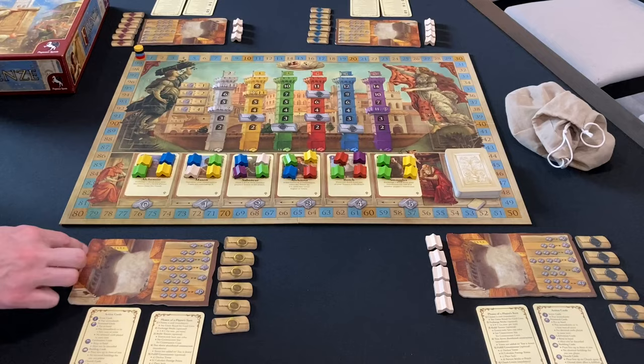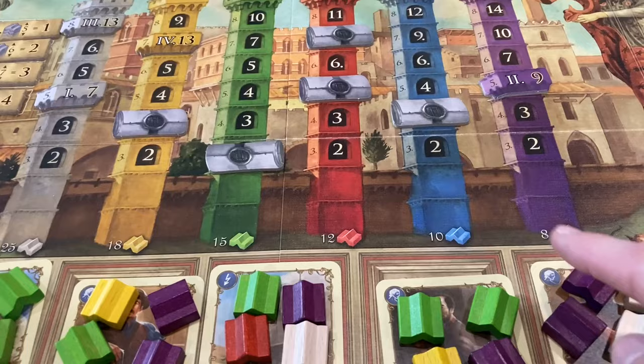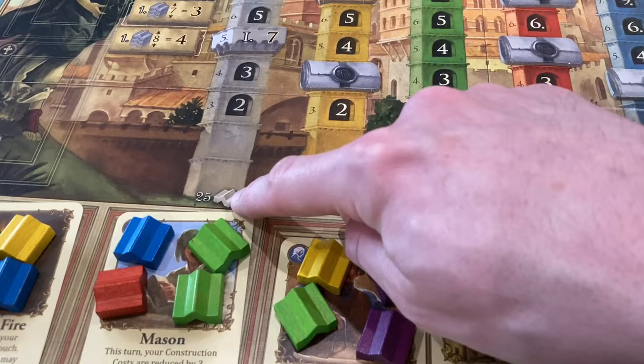The board shows six towers in six different colors, and the colors correspond to the brick colors. Below the towers shows a reminder of how many of each color are in the game. There are only 8 purple bricks in the whole game, while there are 25 white bricks, so white towers are going to be a lot easier to build than purple towers, and the points spread reflects that.